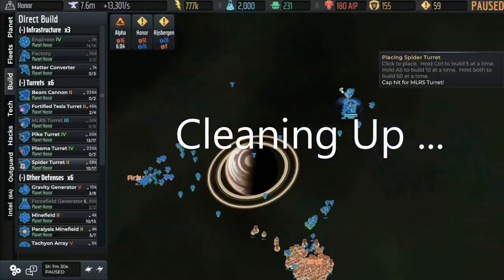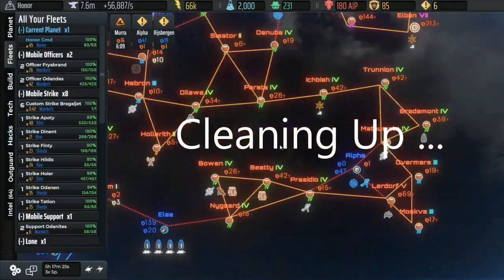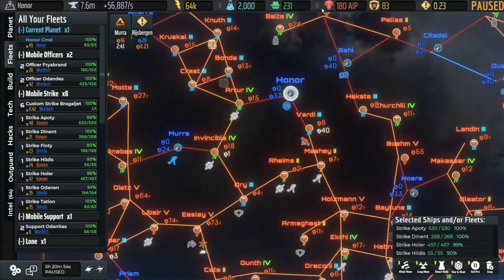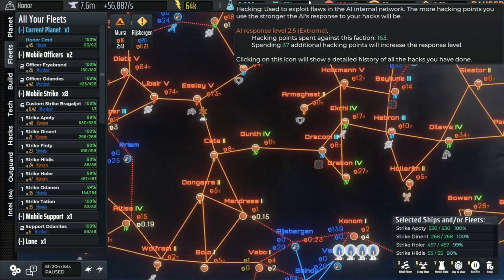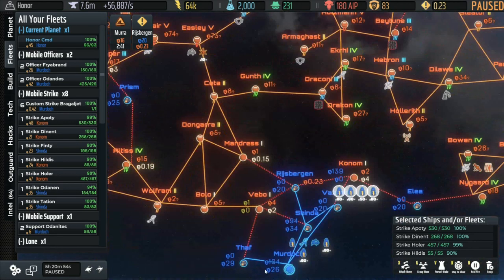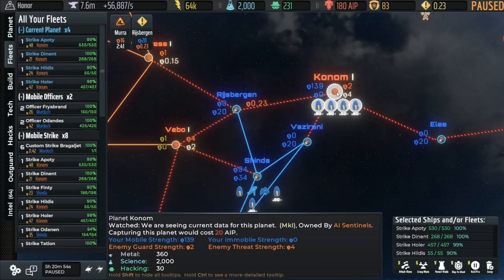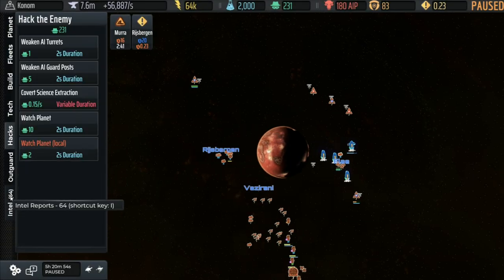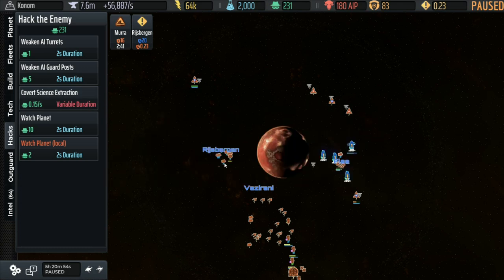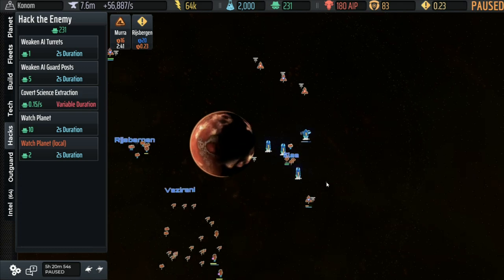All of that is mostly under control. We still have some threat - a bunch of it came into Honor. I built a few more turrets and knocked everything out. I'm going to need to knock out some more defenses - we're pretty close on energy. But first off, let's look at an additional hack that we haven't done yet, and that is the Covert Science Extraction. It lasts for a fairly decent amount of time, and in this case 30 hacking for the full 3,000 science that's available on this planet. And then we sort of move on from there.